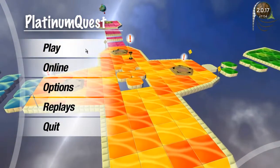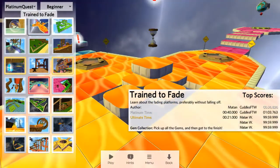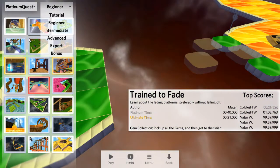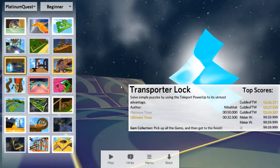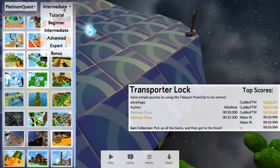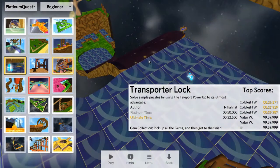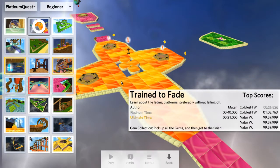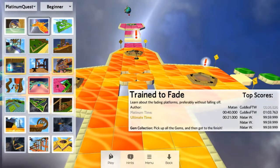Last time we got through all the tutorial levels, and we actually did one beginner level by accident, but now we're going to continue from Trade to Fade. And if you look, you'll see I have all these little orange outlines, because I've gone through and played a bunch of levels when I wasn't recording — just because I didn't want to freak out in the middle of a video. So I kind of have a sense of what some of these levels are, and we'll start with Trade to Fade.